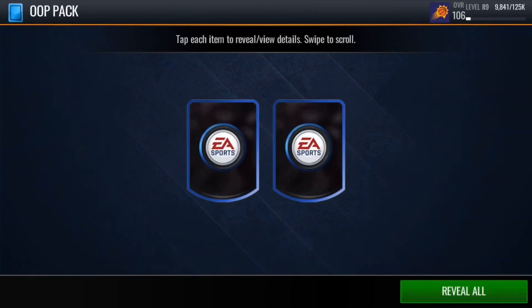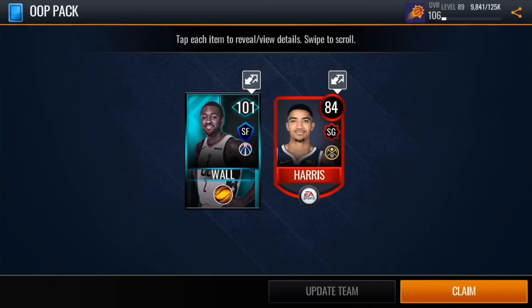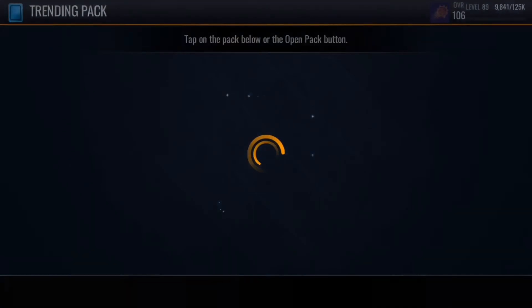Let's see what we get: 84 Gary Harris and a 101 John Wall — probably not the best one we could get, but it's okay. And final trending pack, let's see what we get.